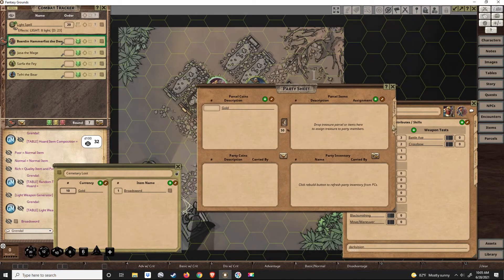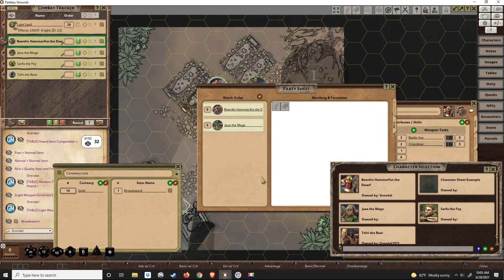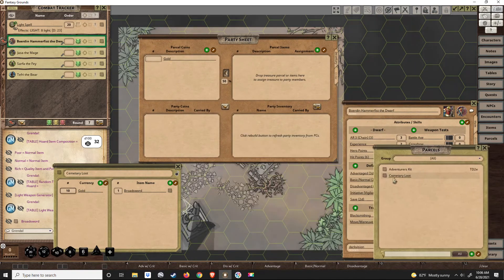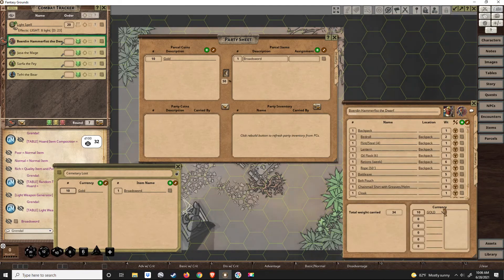We'll get the party sheet and drag our characters over to it. Then we take our parcel and drag it into the party sheet. To distribute, we go back to inventory — we have ten gold on hand. We decide who gets the broadsword, and Sarfa the elf will get it to replace his shortsword.